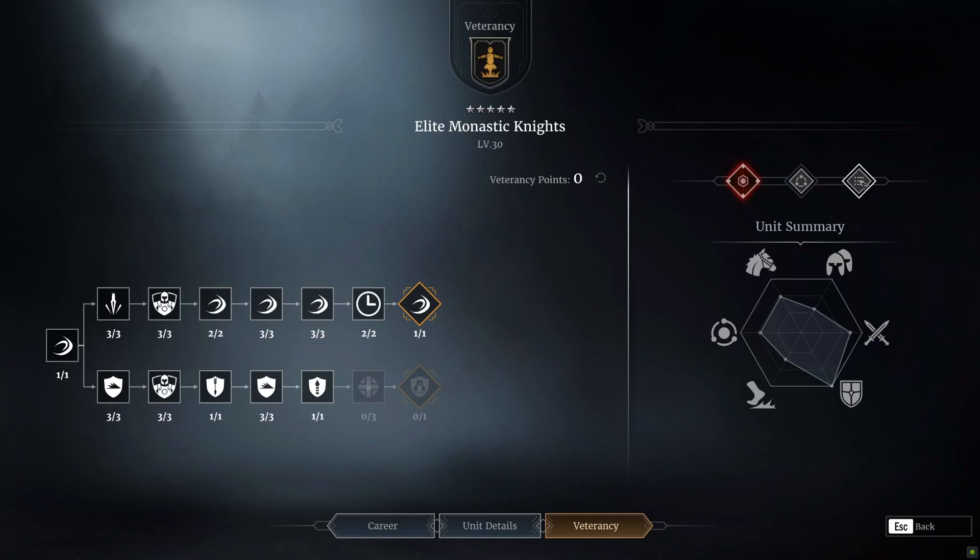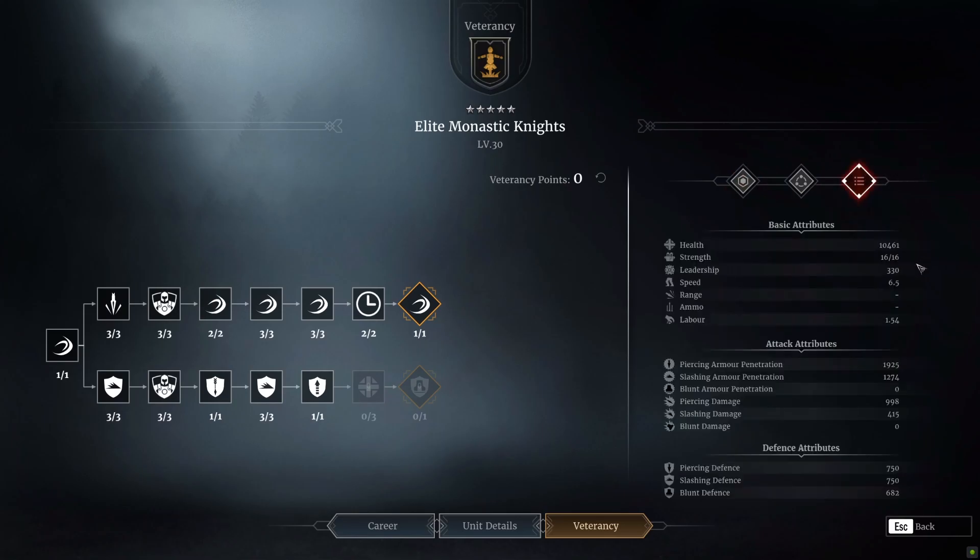At level 30 their stats have gone up a little bit — health has gone up, speed is still the same, damage has increased, and defence has gone up a little bit. If you are building them for charge damage, around 1,000 extra piercing damage is pretty good for the Monastic Knights.